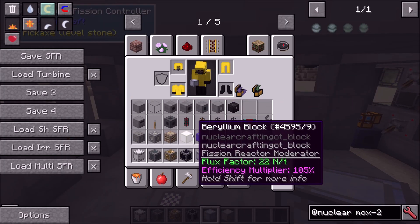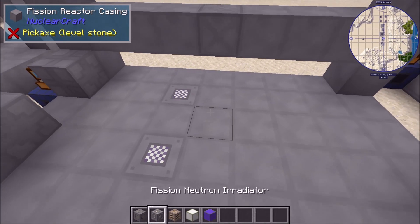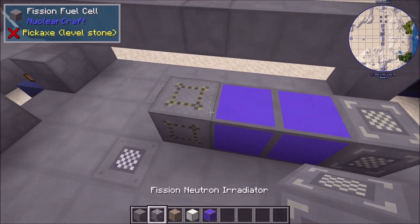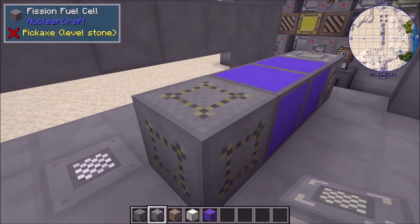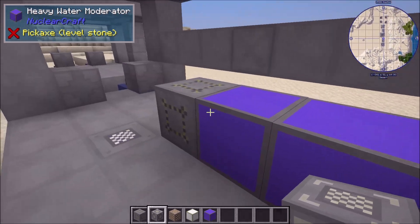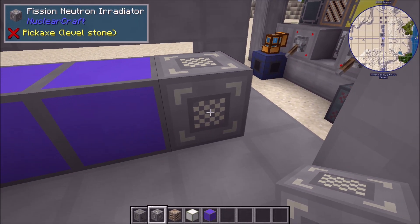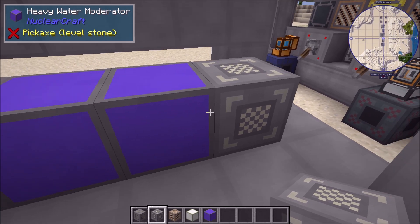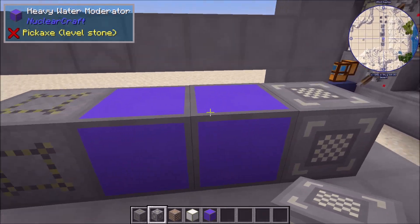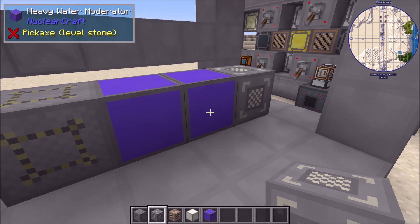The rule with irradiators is that they sit at the end of moderator lines. So if we have a fission cell with some moderators and an irradiator — like a standard moderator line — this is 72 flux. This means that if this cell is active, then this irradiator will be getting 72 flux per tick. Those recipes need hundreds or thousands of flux, so the recipe will take however long it does. This cell is also connected to a functional moderator line, so it will get an incremented heat multiplier.